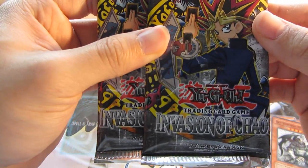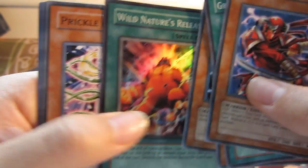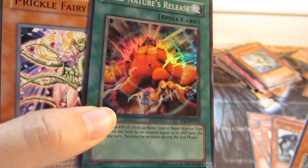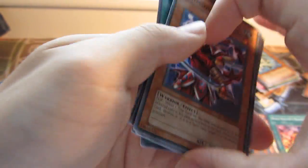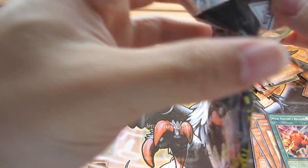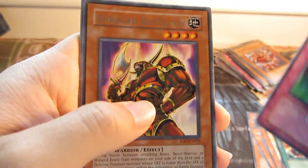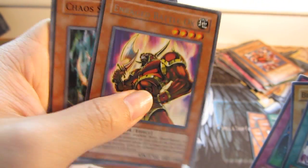On to Invasion of Chaos — really cool set. I wanted to get a booster box of this but the booster boxes are quite expensive, so I don't know. World Nature's Release, Super Rare! And the last pack — Enraged Battle Ox, Rare.